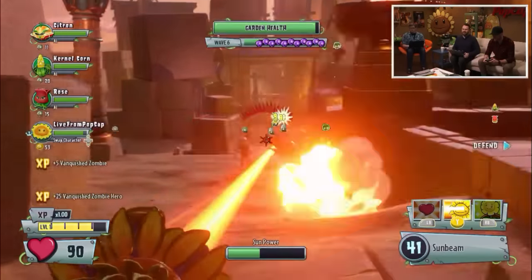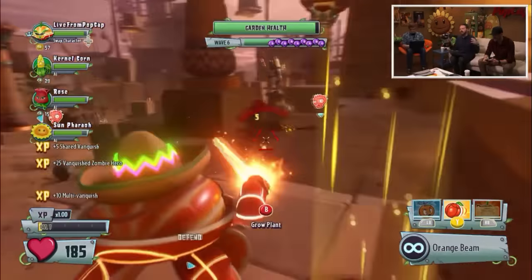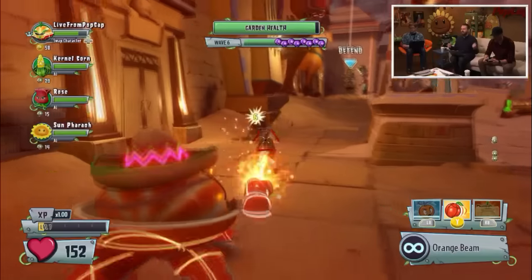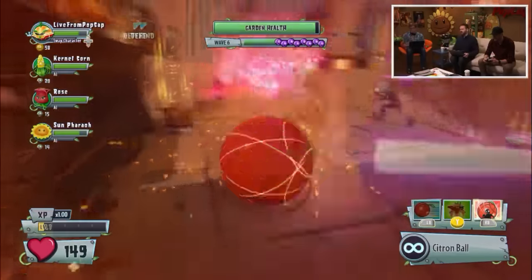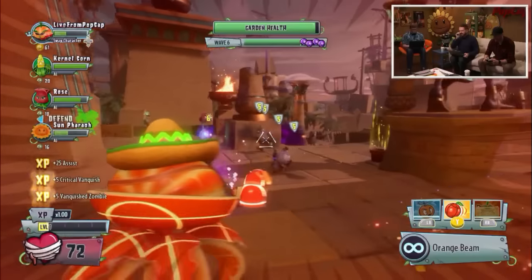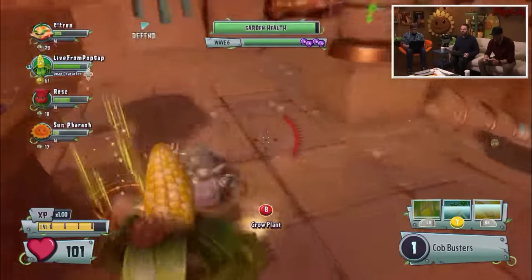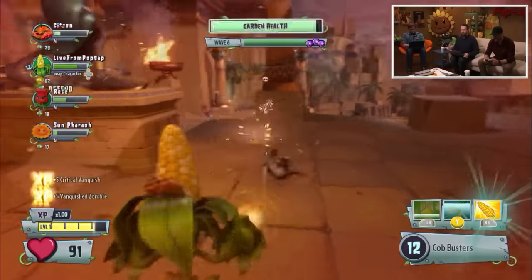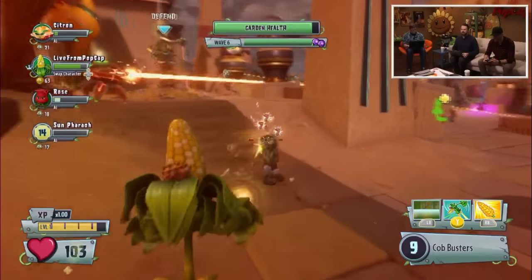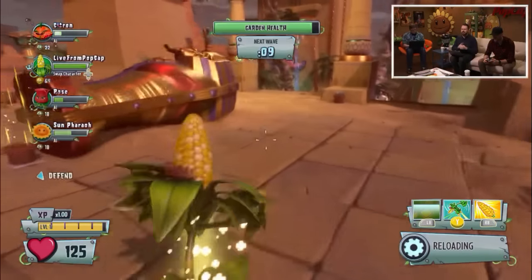We have brand new customization items. This is an example of a super rare that is animated - so different super rare items are animated in the game, which just looks amazing. It looks completely different from Garden Warfare 1, and that's one of the main reasons we've completely redesigned the customization. It might be cool to switch to another character and maybe look at Citron from their angle, because then you'll get to see the swinging light bulbs and all the coolness - look how fabulous Citron looks for this super rare customization.